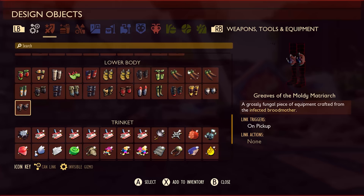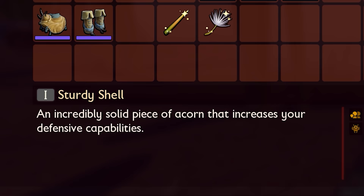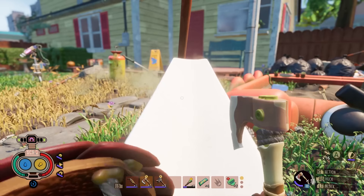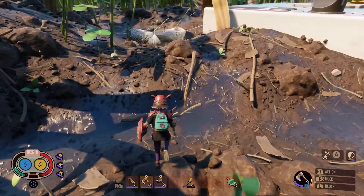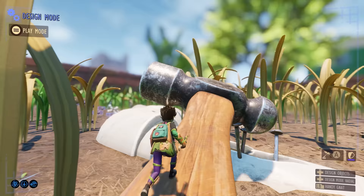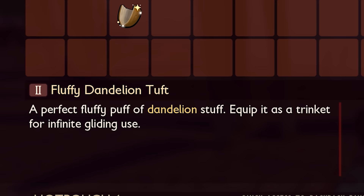We're spicing things up in the trinket department, too. Recognizing that trinkets have typically been more of a mid-to-late-game feature, we're introducing a new set specifically designed for early gameplay. Each trinket corresponds to a classic RPG role, so whether you fancy yourself a tank or an archer, you'll find a trinket tailored to your playstyle. Dandelions no longer require equipping for use — instead, they are single-use items with no durability that can be stacked. To balance this change, dandelions yield more tufts when harvested. Players won't have to decide between obtaining a tuft or a trinket. Notably, the fluffy dandelion tuft trinket now has unlimited uses, enhancing its value.